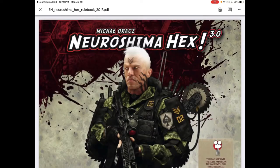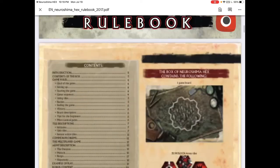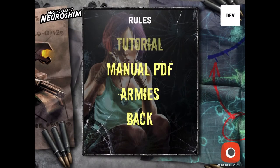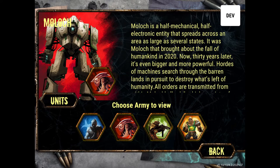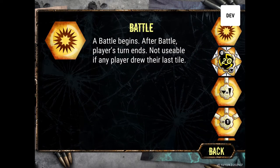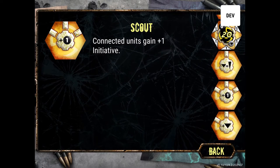That's just the raw original rulebook PDF that goes through all the rules. Then there's Armies — we've seen this before, but you can select different armies. There's flavor text and you can also select the units to learn more about each of them.